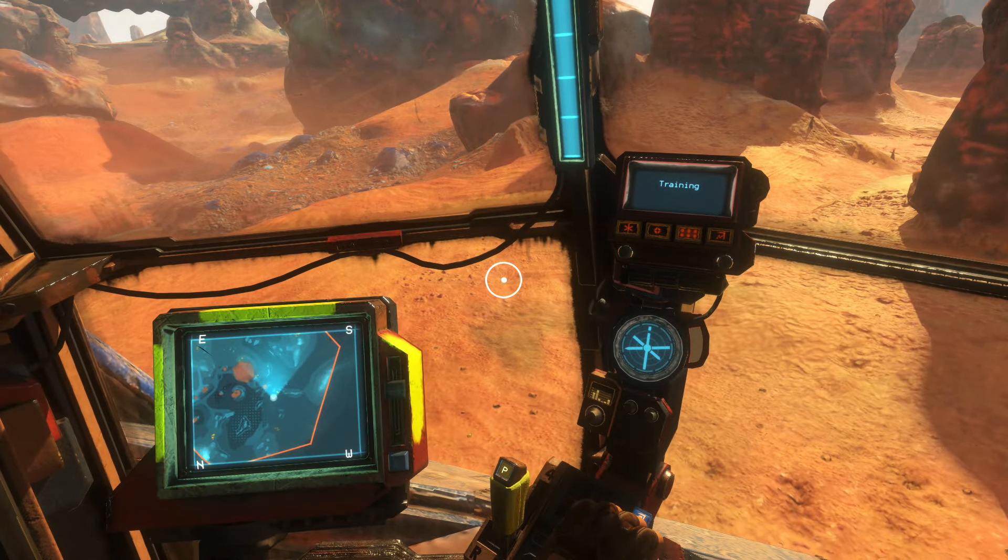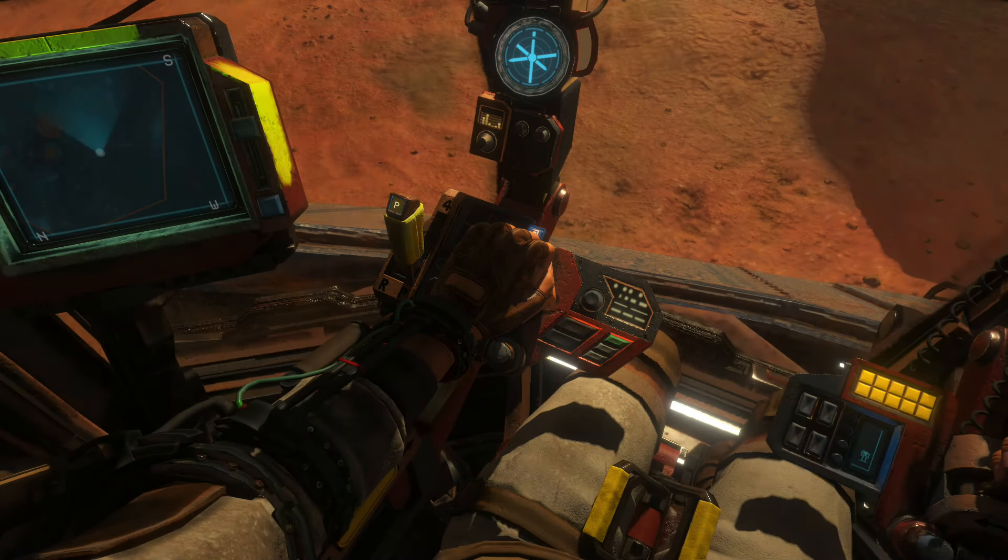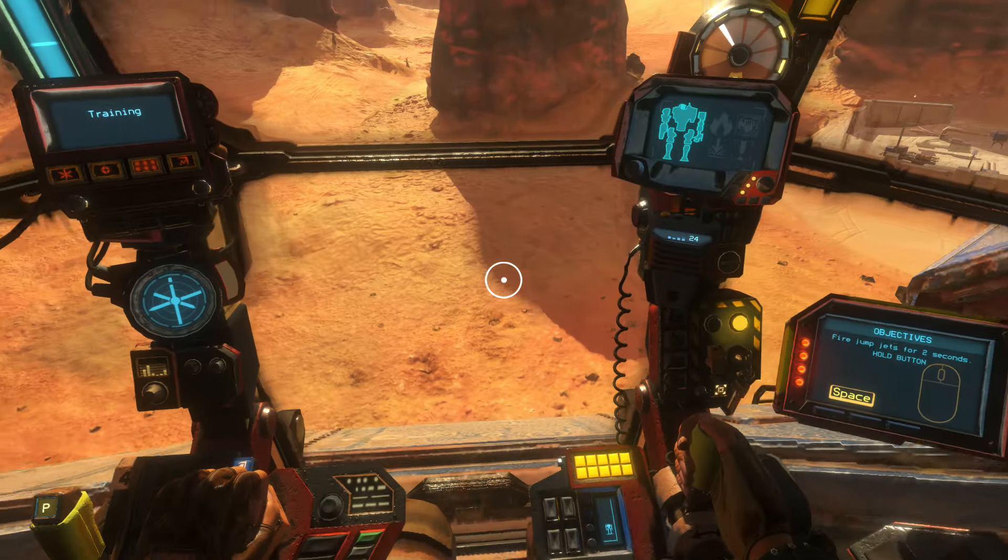Jump jets let you get airborne and move faster. Fuel is limited but regenerates over time. This is the jump stick. Press Space and hold it to use jump jets.